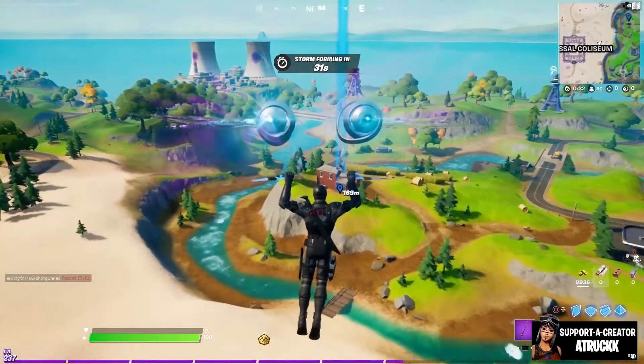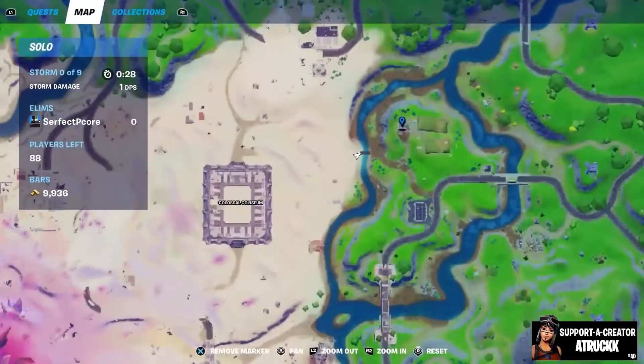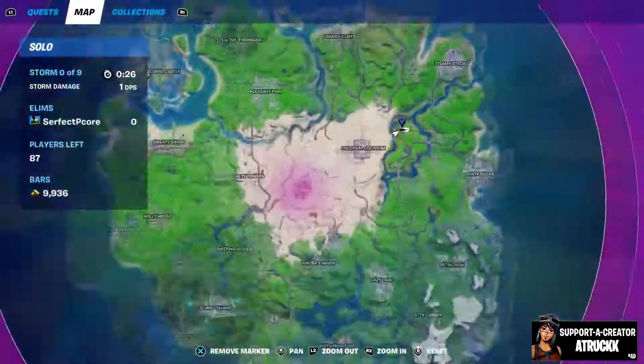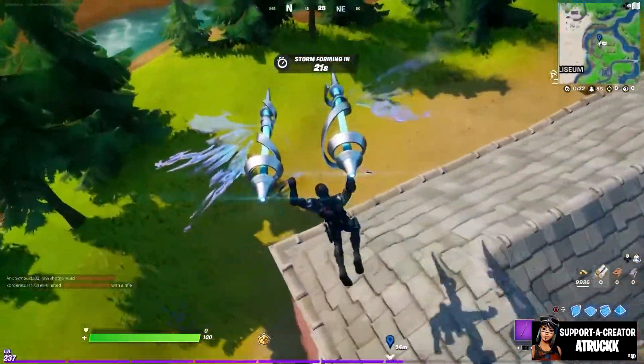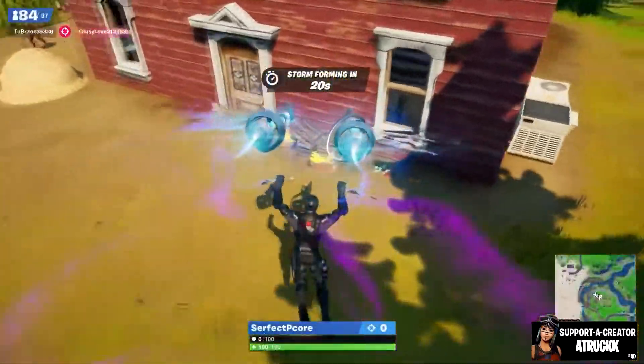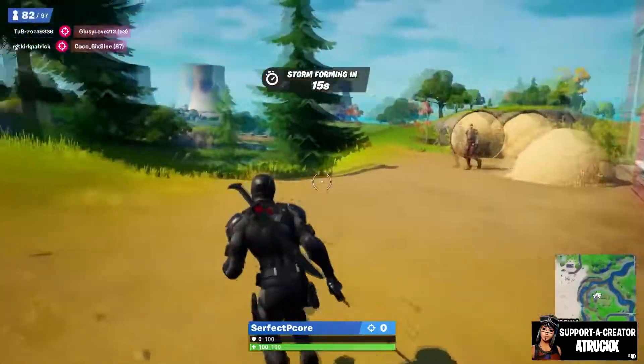In this video I'm going to help you find a rose at the steel farm or the orchard. The first place we're going to head over to is the steel farm, which is located near the Coliseum, in this building right here. Just make sure to go to the bottom, at the back, and you're going to see yourself a rose right there. Go grab it and that's one out of one found and you're done.